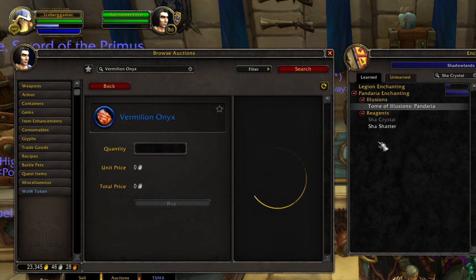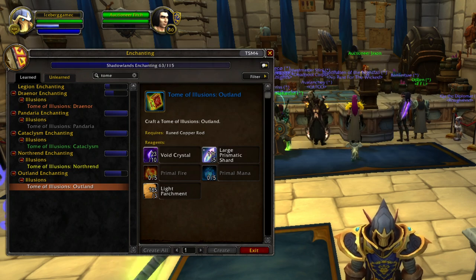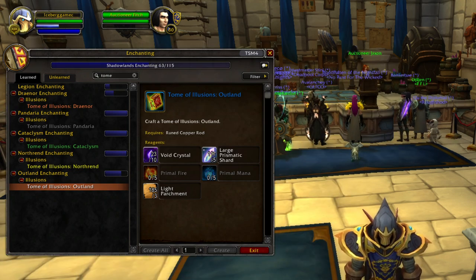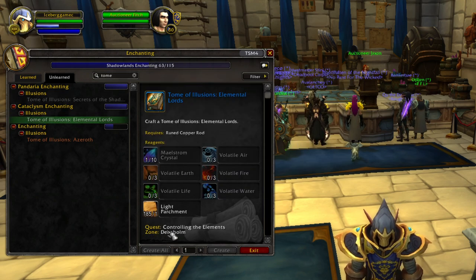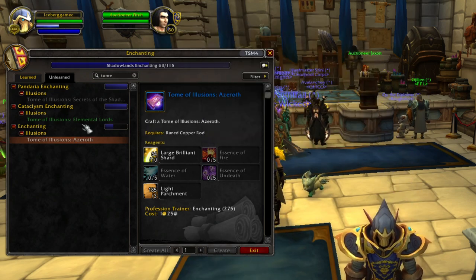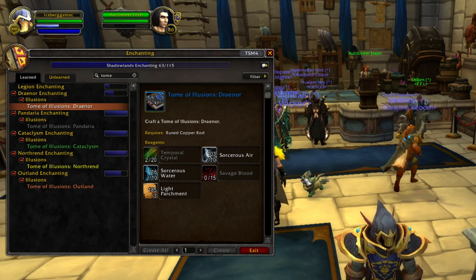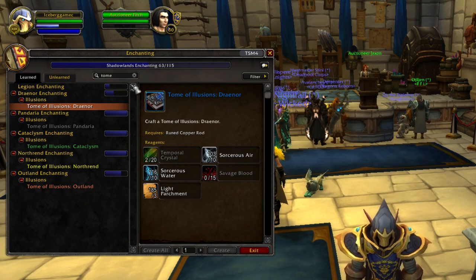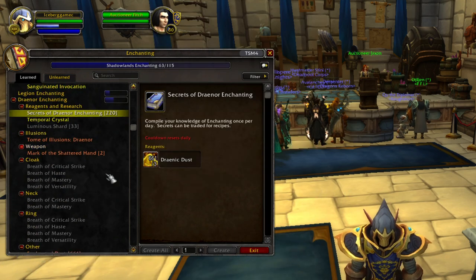I know I can be more efficient if I use TSM groups and such. Now, most of these tomes are learned from the standard trainers, but we have a couple that are not. The Pandaria one is from Shadowpan Revered. The Elemental Lords is from the quest controlling the elements in Deepholm. That other one is from the standard trainer also — I just don't have the skill for it. The Draenor one is bought with the Secrets of Enchanting that you craft daily — it's Secrets of Draenor Enchanting, and you need five of them to buy it.